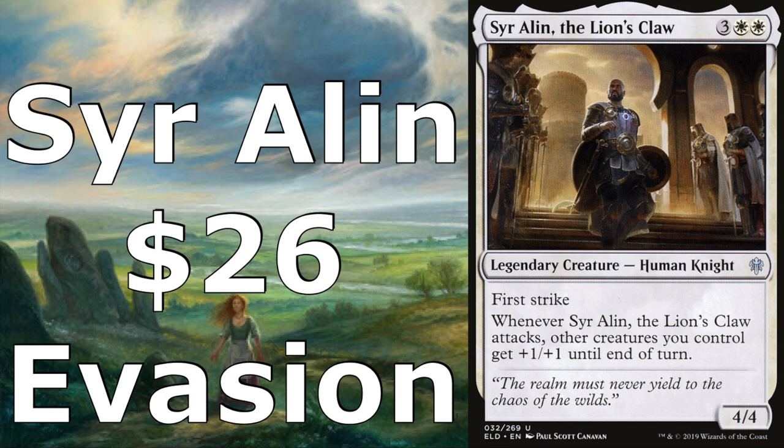This is an evasive style deck, so the goal is to put out evasive creatures, make our creatures evasive, and get in for combat damage. This works well with Sir Alan because whenever Sir Alan attacks, other creatures we control get +1/+1, so we're going to be pumping our creatures hopefully every turn and getting in extra damage that way.